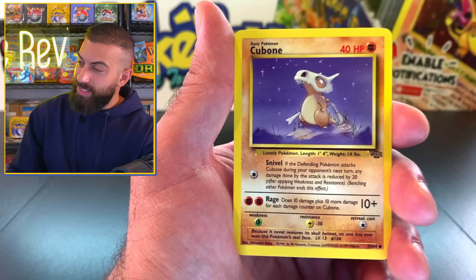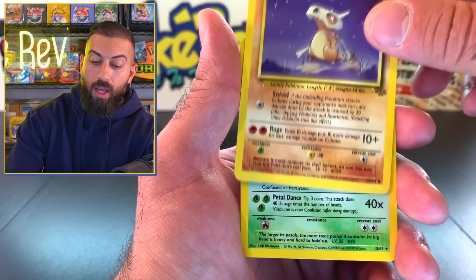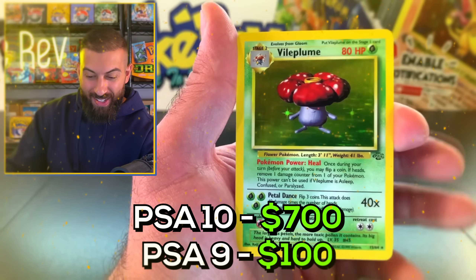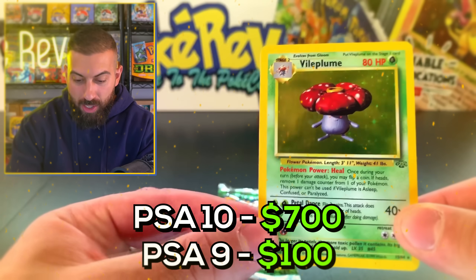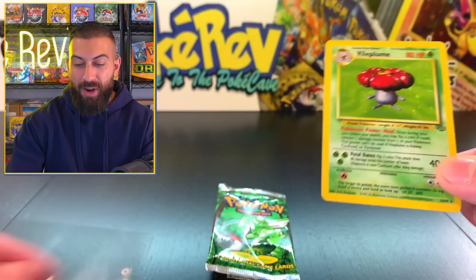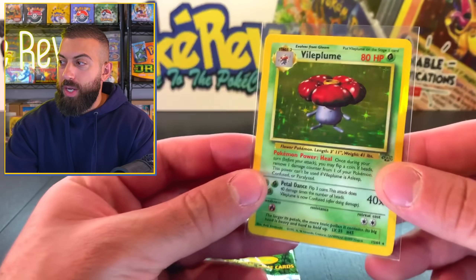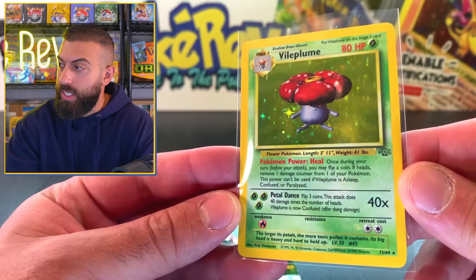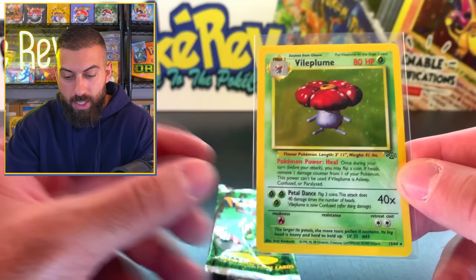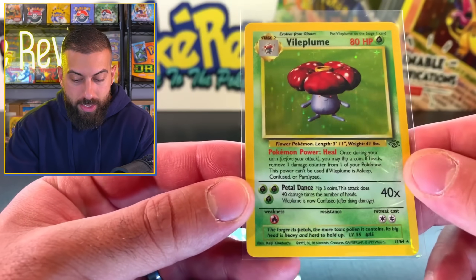Cubone, nice hit. That's probably the best common in there. And we do get a holo! It is a Jungle holo card with the symbol there - it's the Vileplume. It's a non-first edition, but one pack magic on this Scyther pack! The Vileplume actually goes for $700 if you can get it in a PSA 10. It's actually pretty hard to find Jungle and Fossil and such in Unlimited in PSA 10.